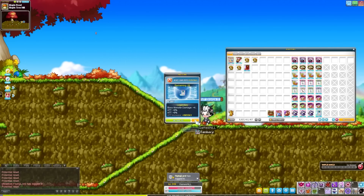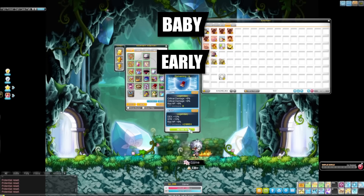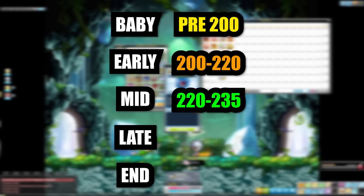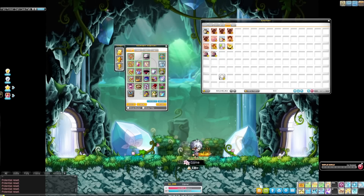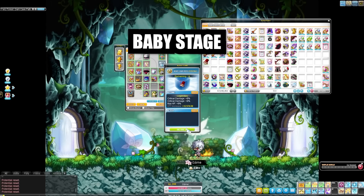Getting two lines of useful stats on your weapon, emblem, and secondary is the one thing you should really work on first. For the gear itself, we're going to break this down into five parts: baby, early, mid, late, and end game. Baby is pre-200, early is 200 to 220, mid is 220 to 235, late is 235 to 260, and end game is 260 plus. This is just my opinion and a good efficiency benchmark — you don't want to go too fast or too slow.